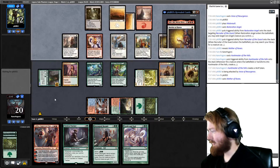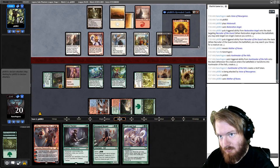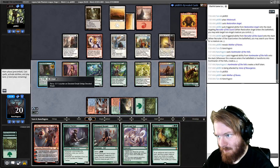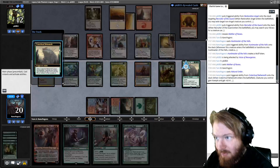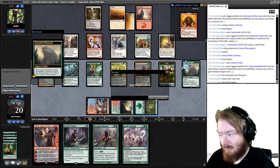Opponent plays Mother of Runes. We untap and draw Natural Order — that should just win the game, I think. Sack Devoted Druid, get Crater Hoof Behemoth. Everything becomes massive.